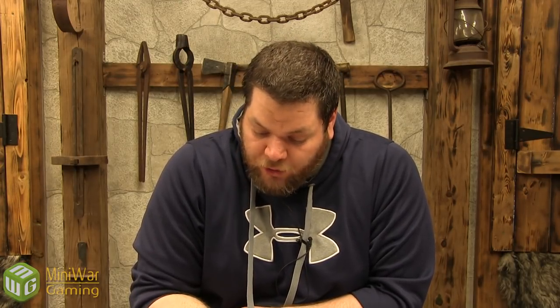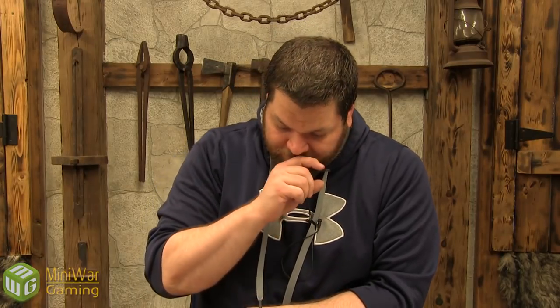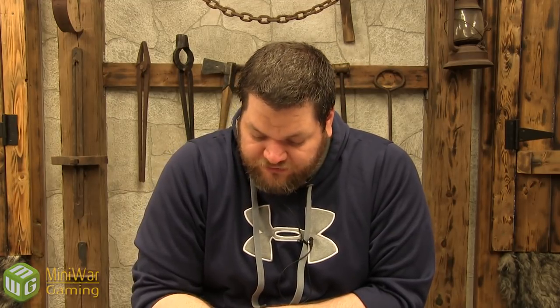Star Hawk Missiles — one command point. When an Aeldari infantry model attacks a unit that can fly with an Eldar missile launcher, you can only make a single hit roll but add one to the hit roll. If it hits, the target suffers D3 mortal wounds — an anti-air missile. Seer Council — one command point. In your psychic phase, if a craftworld Farseer is within six of a friendly craftworld Warlock unit, you can add one to the results of any psychic test you take for the two units for the rest of that phase. If you're going to be psychic-heavy and they're close enough, that one's definitely worth using.